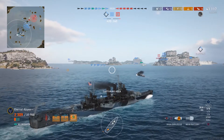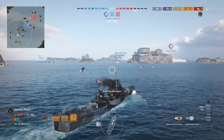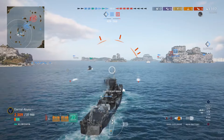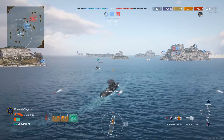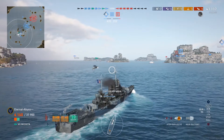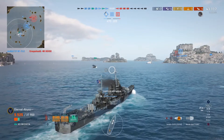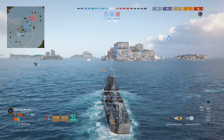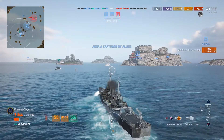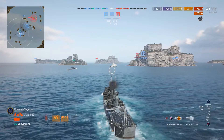That's 43,000 damage and a Close Quarters medal, and we're not even 5 minutes into the game. The Yudachi still had to be dealt with — and using the second and last repair party, they survive. As Eternal Abyss captures Alpha, that has been one hell of an engagement. Looking at the teams, the enemy team has lost 5 ships in rapid succession. Looking at the mini-map, the enemy team is mostly focused around the Charlie objective, so it's going to take a little while for Eternal Abyss to sail over there.